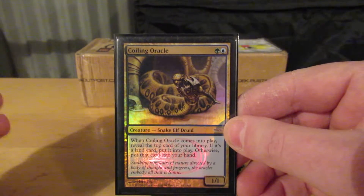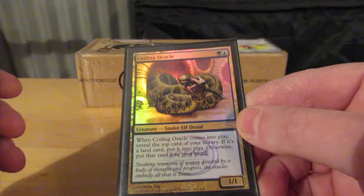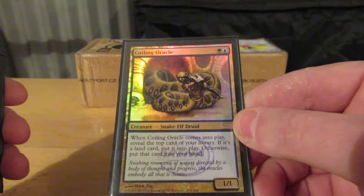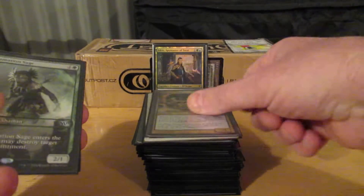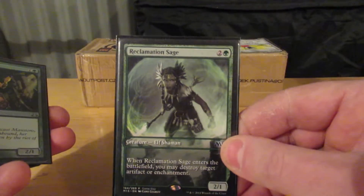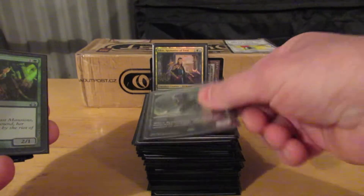Coiling Oracle — comes into play, reveal the top card of your deck. If it's a land card, put it into play. Otherwise, put the card in your hand. Reclamation Sage — comes into play, blows up an artifact or enchantment.